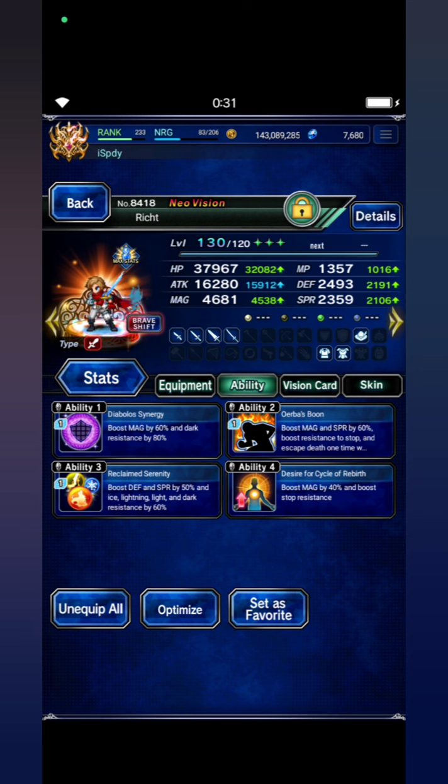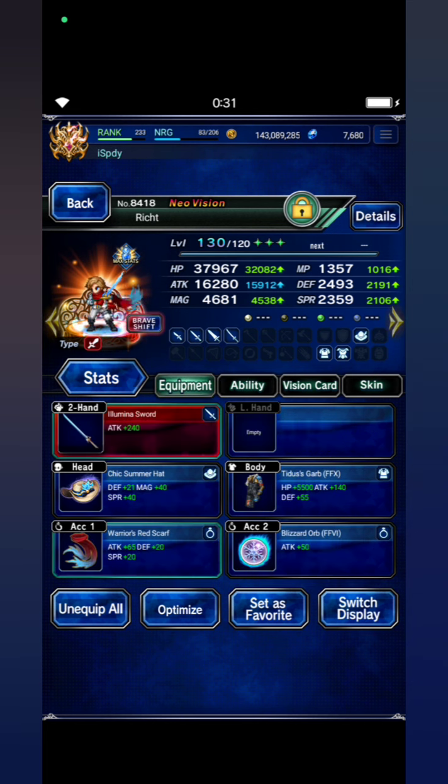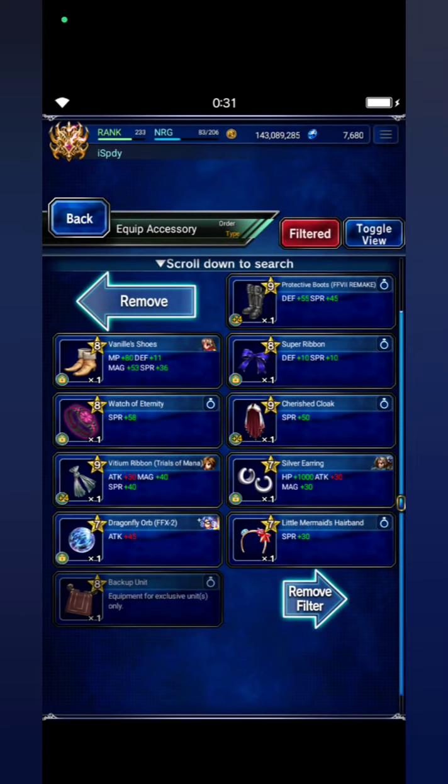But if you don't have those materia, you guys can choose one of these: Protective Boots for stop immunity, Super Ribbon, Cherished Cloak, Words of Eternity, and so on.